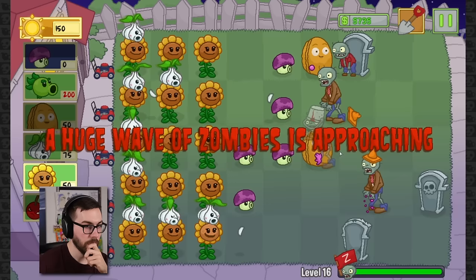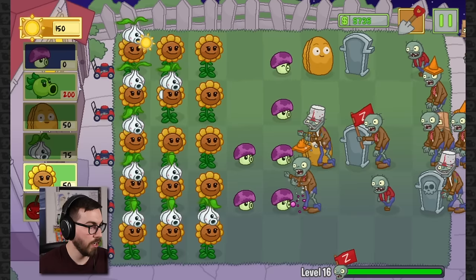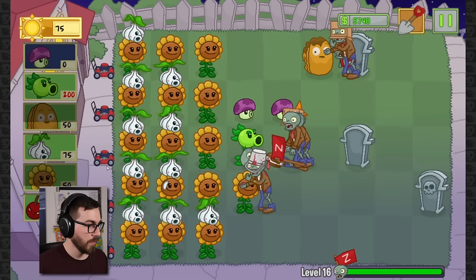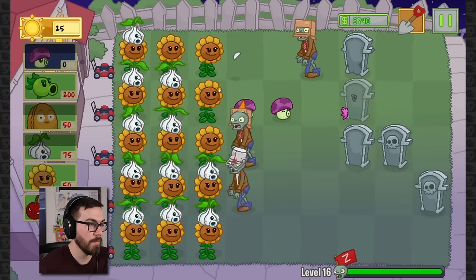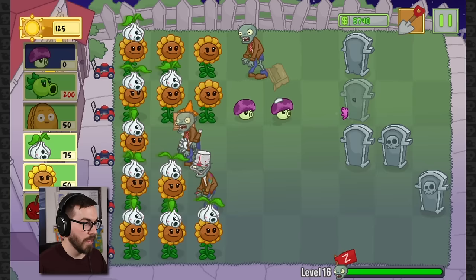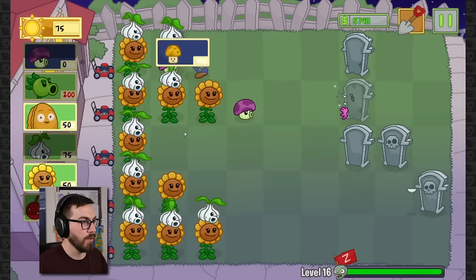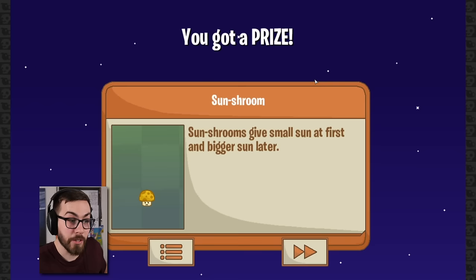Here comes the wave — we're good, we can win now. I'm going to try and protect what I can. We need another one of these — how are we going to get through this cone guy? These things were doing pretty good, holding pretty well. Come on, garlics, you can do it. I really don't think they can do it. We got enough for a cherry bomb here. Just when I thought things was okay, things was not okay. Sun Shroom — sun shrooms give small sun at first and bigger sun later when they grow up and become adults. Beautiful.